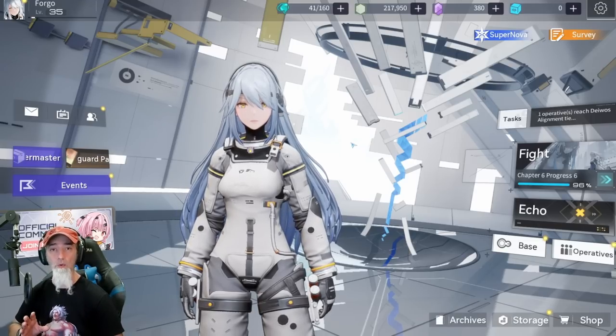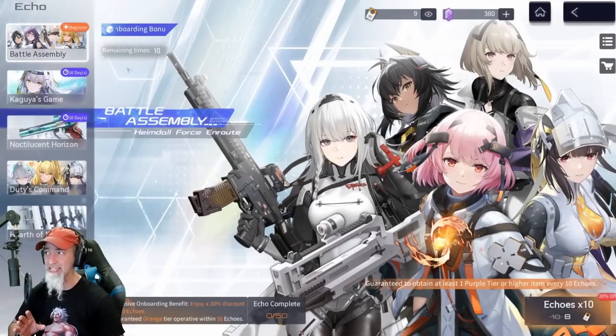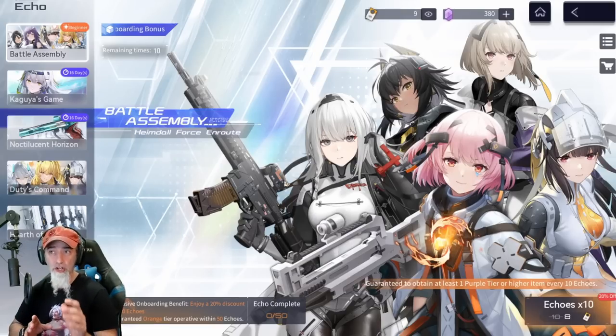Before we get into that, I want to touch on a couple things in the banner. You should always pull in this beginner banner first because it's only 50 pulls before you get one of these five characters. Use your materials only for these 50 pulls first so you can get one of these characters, and depending on the character you get, it may influence who you choose from the selector.